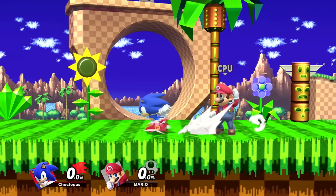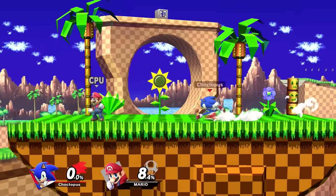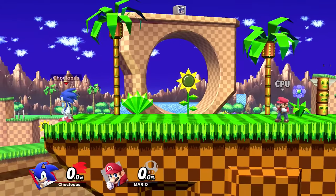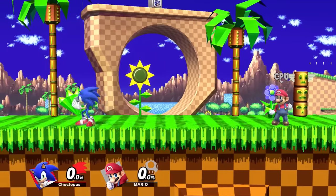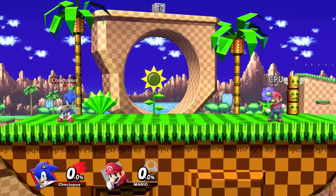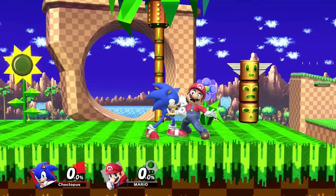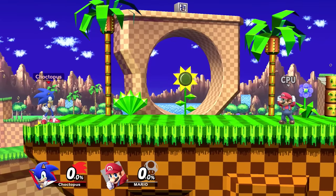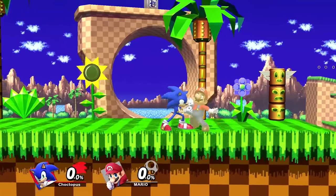Sonic's grabs and throws: being that Sonic is so fast, it's really easy to run up and grab your opponent. If you whiff your grab with Sonic, he'll do this little tripping motion with a lot of lag before he can shield or do anything. However, you can significantly reduce that lag by stopping your run, canceling, and then grabbing — hit the control stick to run, let go, and then grab, because it significantly cuts the time down.